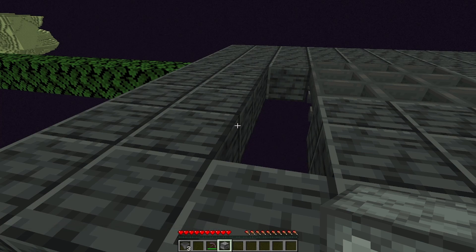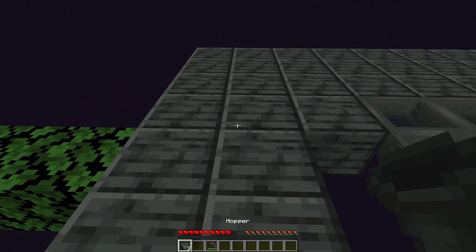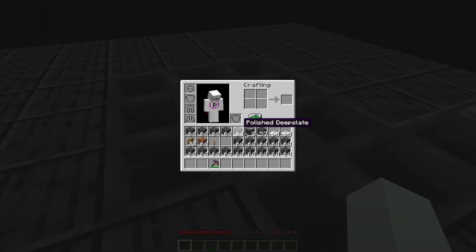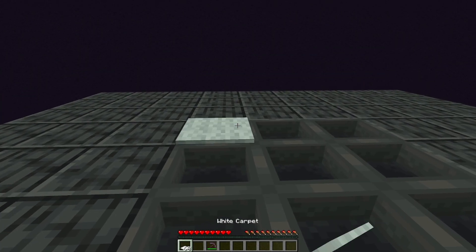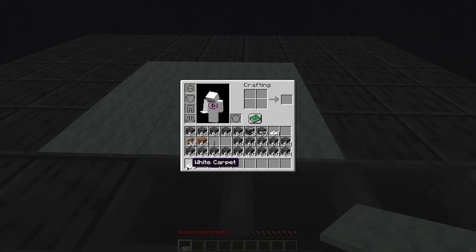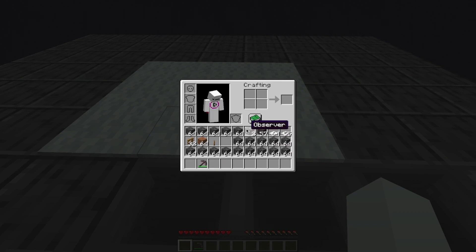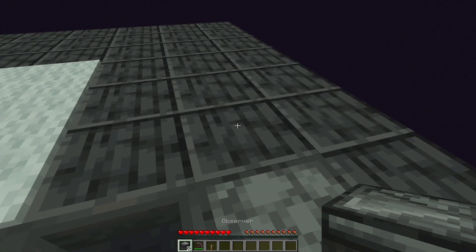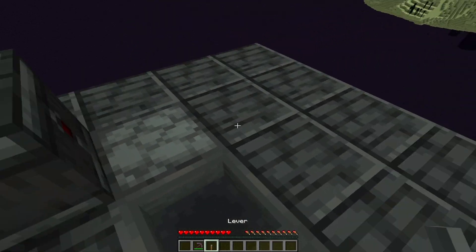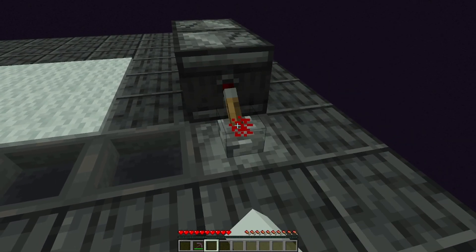Place a dropper like this and place 3 hoppers going into the back of that dropper. Grab your carpet and place it on the 9 hoppers in the center. Next, place 2 observers with their eyes facing each other so that it makes an infinite redstone signal, and place a lever on top of the dropper.